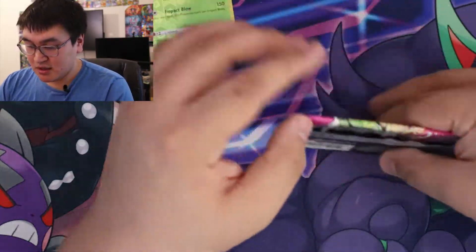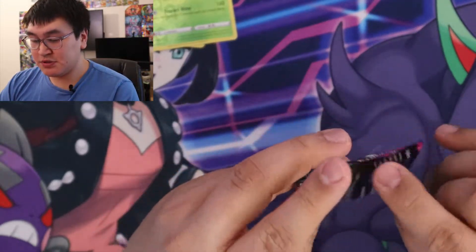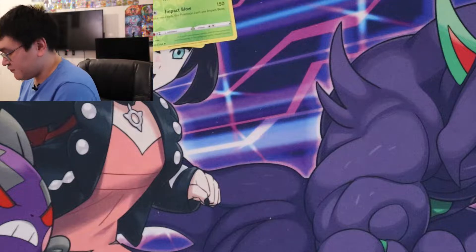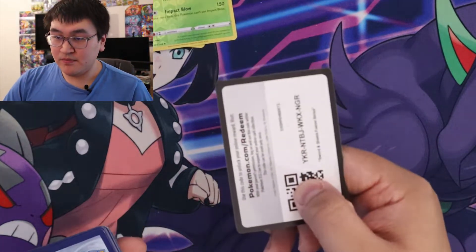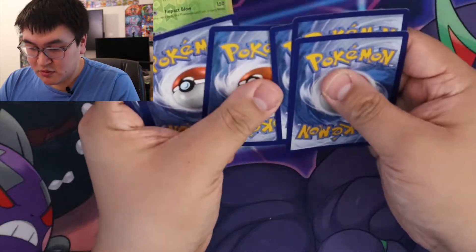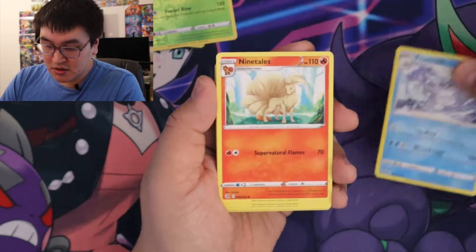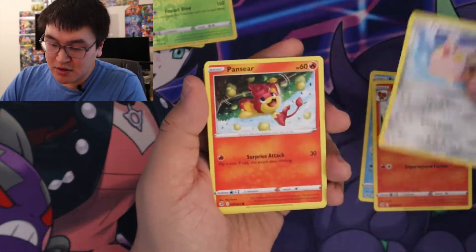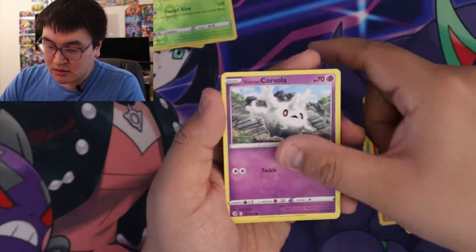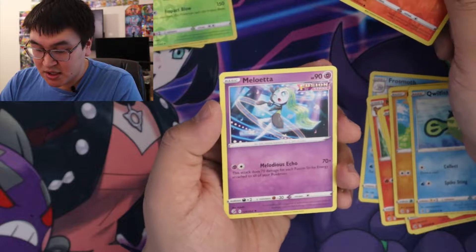Next pack. I should be opening up some Brilliant Stars soon, so hit the bell notification for that. Hopefully I get it this week — if not, it'll be the week after. We got Frosmoth, Ninetales, Togedemaru, Pansear, Minun, Baltoy, Corsola, Qwilfish, Reverse Vulpix, and a Milcery.